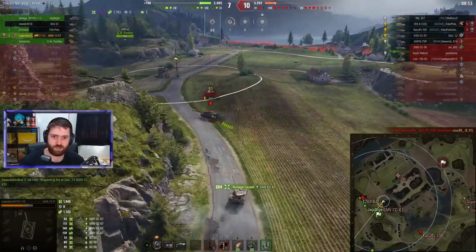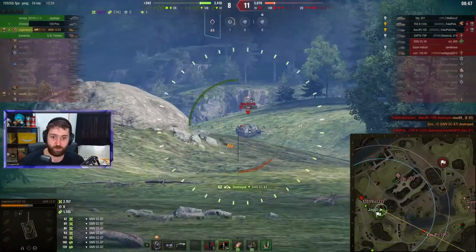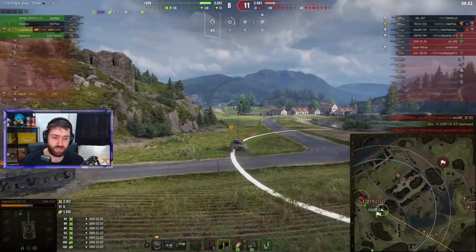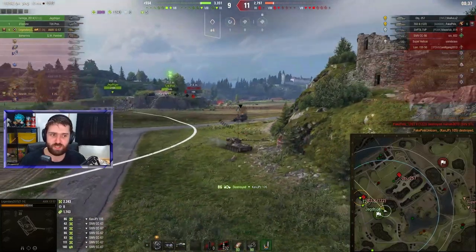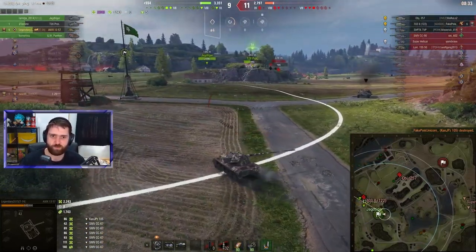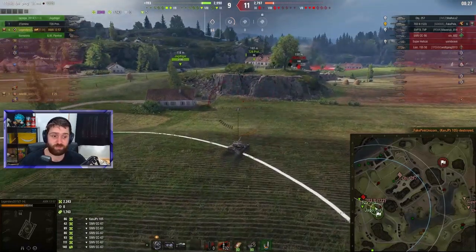Getting behind the SMV — one, two, three, four, five — and this is just exactly what this vehicle does. Can we also finish off the Kanon Jagdpanzer with the three remaining shells? Did it hit? We're going to have to spot him on C8. It actually did hit. And to finish off, the Kanon Jagdpanzer gets some revenge — finishing off Nino, the platoon mate. But it's still down by two vehicles, up by a bit of HP.